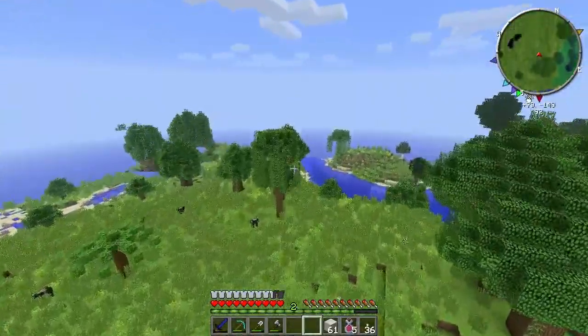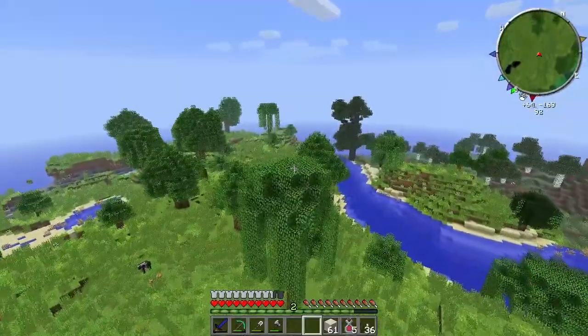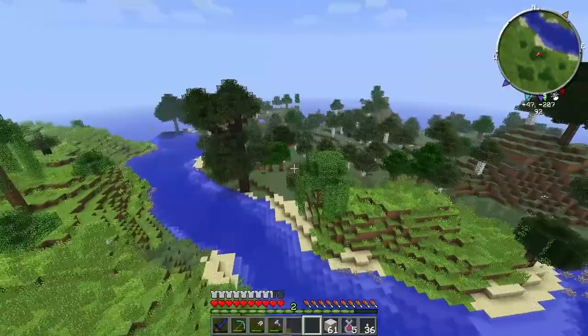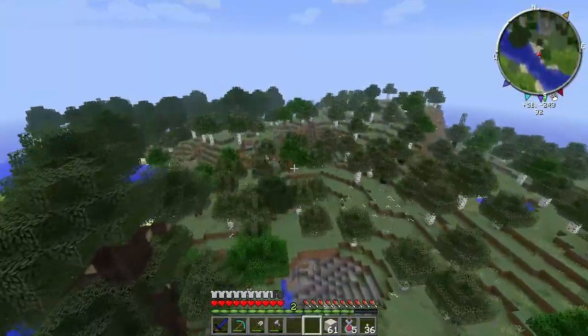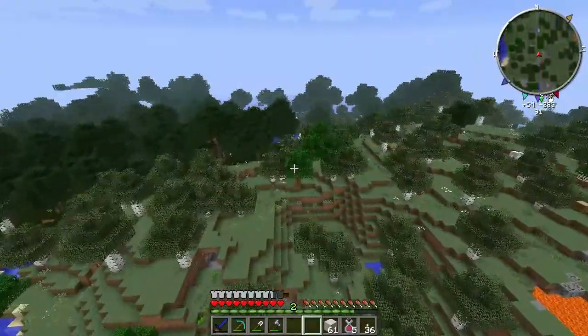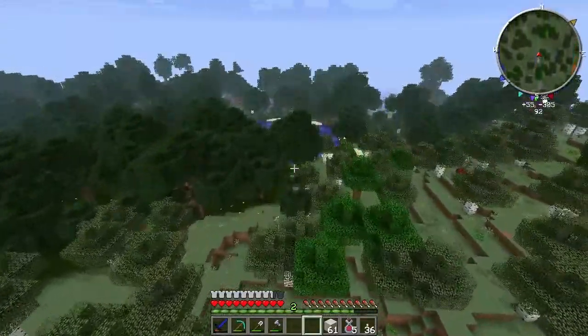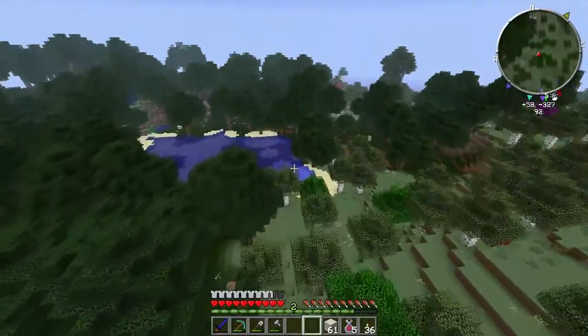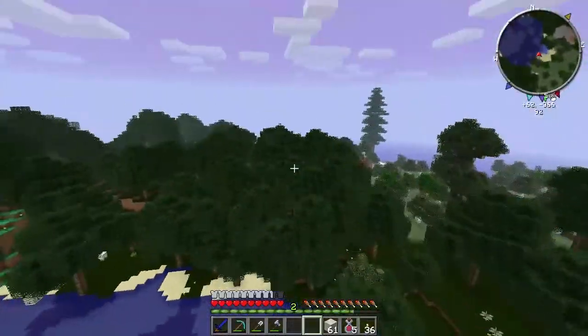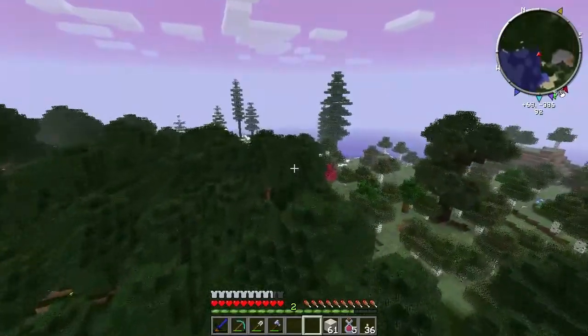Anyway, we were on the Attack of the B-Team, but the problem was that one of the people on our server — Flame — couldn't use it. It kept crashing on him; it just would not work. Every time he tried to connect it would crash and die. I know there's sand around here but I'm looking for a desert to get a lot of sand at once.